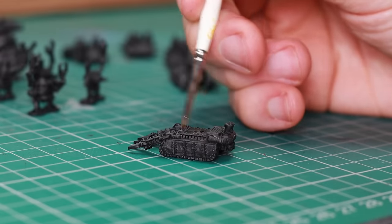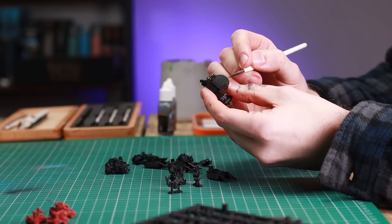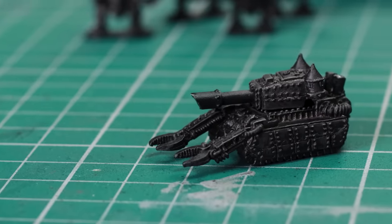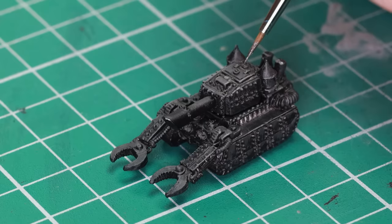Then it's in with some edge highlighting — again, gently, lightly, carefully. You could of course do this as a dry brush, but I just wanted to pick out a few sharper edges with the lightest of the grays. Honestly, that took no time at all. Just remember these models are tiny and we're zoomed really tight in on the camera.